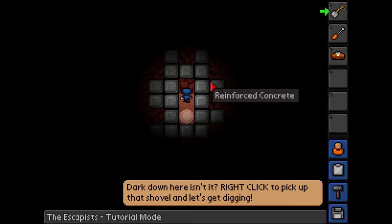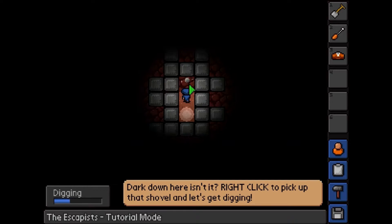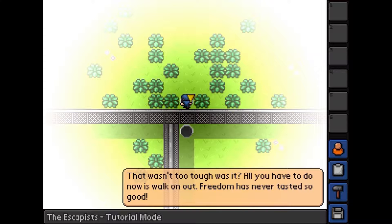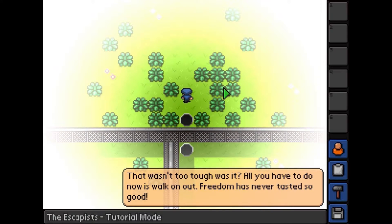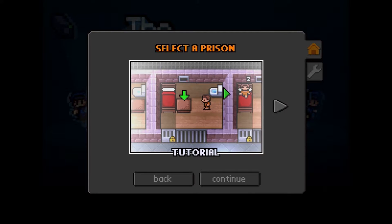Sturdy shovel — so I can use it on here. Digging on an empty space allows you to dig upwards and emerge from underground. Yay! That wasn't too tough was it? Three years of luck. Freedom is never tasted so good.